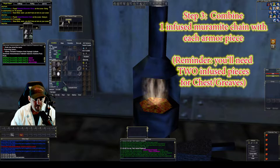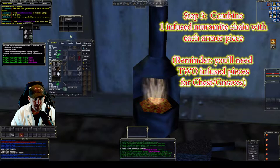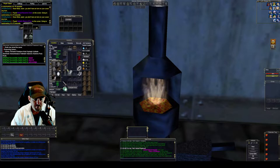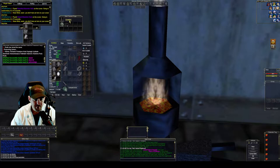Now all we have to do is put each armor piece in with one of these infused Muramite chains. If you're combining chest armor or legs, remember you'll need two of these infused Muramite chain pieces — meaning you had to combine two chain links and two tempers. You need two of these. Then you click Combine. Now we have our sleeves and we can equip them — I just go ahead and automatically equip them. We're going to do the same for the rest of these pieces, slowly replacing our old armor.